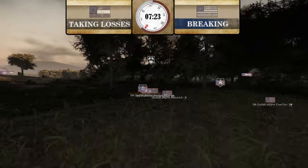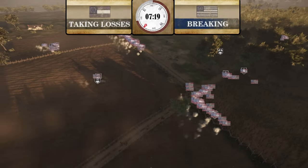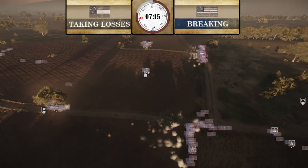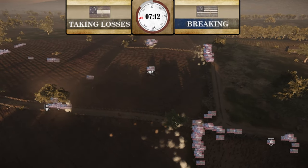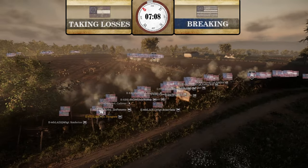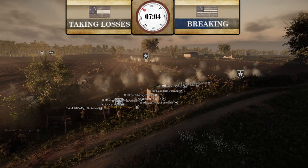Confederates do have some men capping — Davis Brigade, I don't know if intentional or not. CSA has been killing this all game. They've had some pretty good ideas on how to flank and stay ahead of Union. Next map is Eastwood, so we're going to have to assume Confederates decide to give up this land.